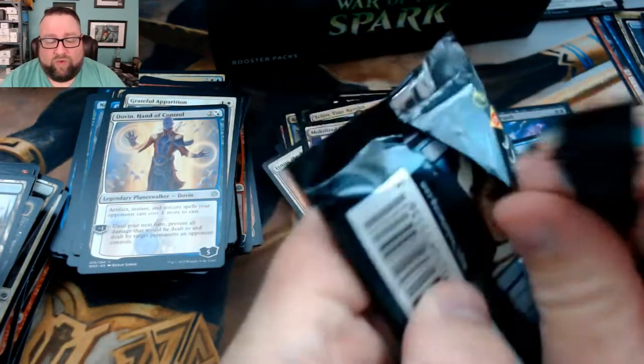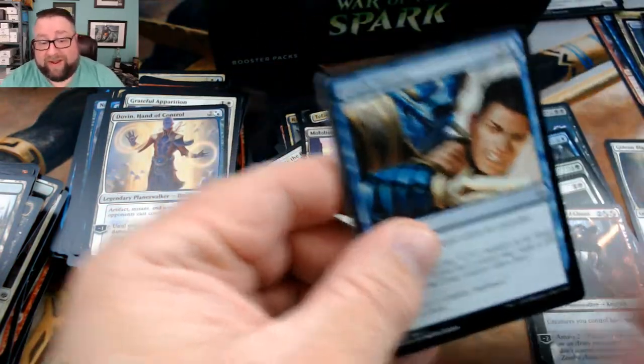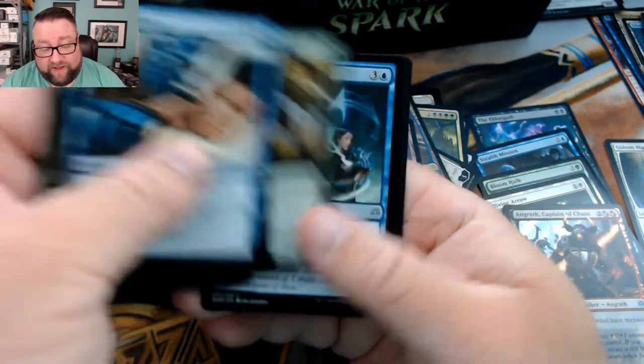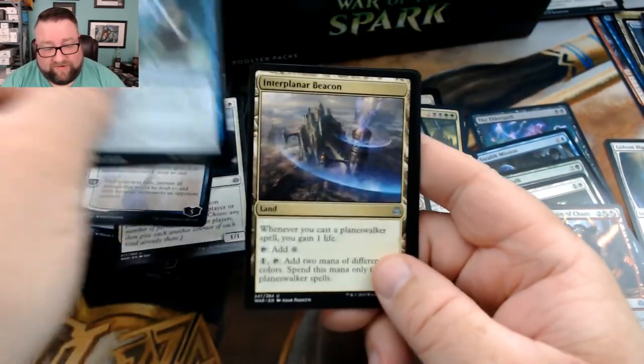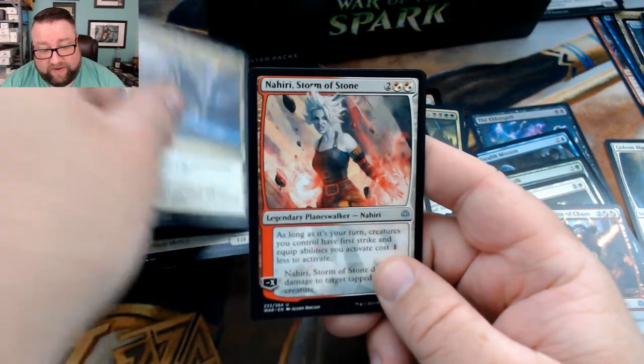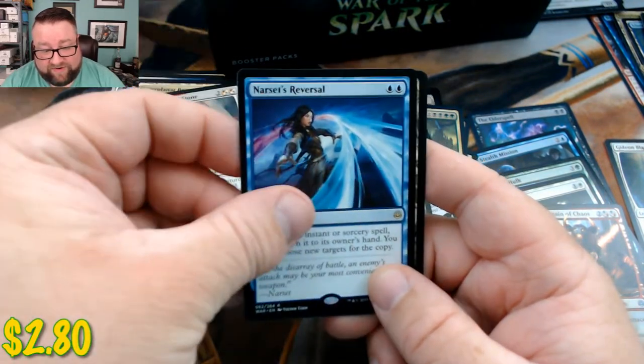Come on — one Pig God, that's all I want. Actually no, I want four — that would be amazing, but I just don't see that happening. We got Bond of Insight, Interplanar Beacon, Nahiri's Stormwrath, and then we got Narset's Reversal.